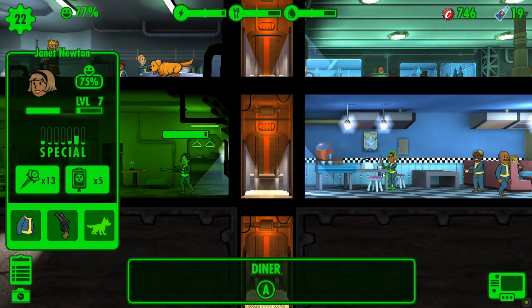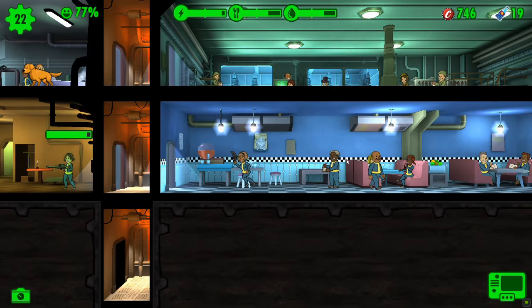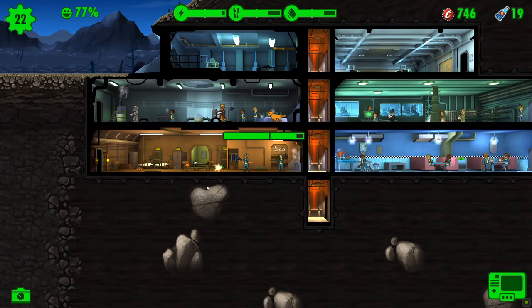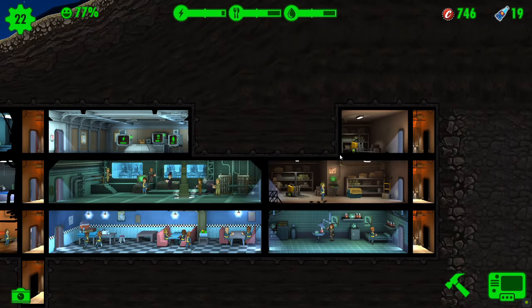We've had a rat roach infestation — fantastic. You've got a weapon, let's get you in there, and you've got a weapon as well. A little pea shooter, but we'll get you into the room to get those rat roaches killed. And of course you get that nice little experience points boost from any incident.